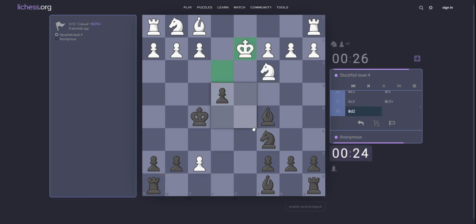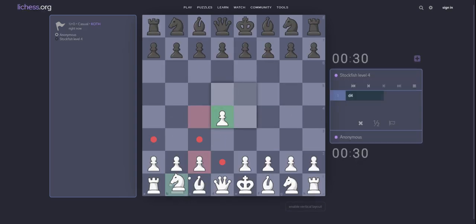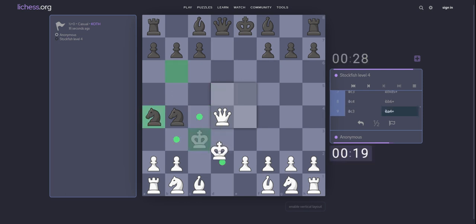King e3 — enough. King e5. e5. c4. Knight c6. Knight b4 — he can. Check. Yes. King c3. Check. Why not king c4? Knight e4. Check.